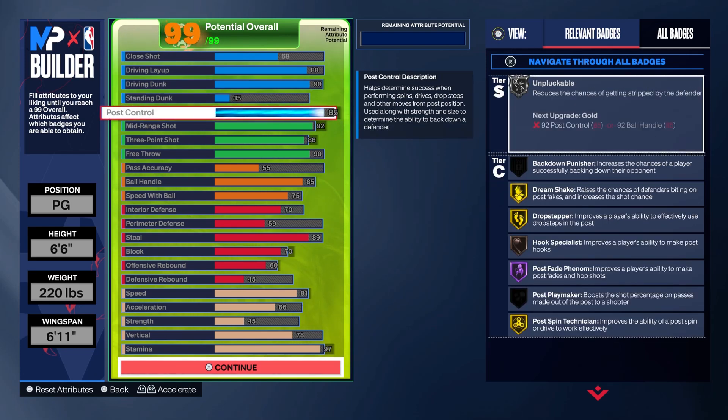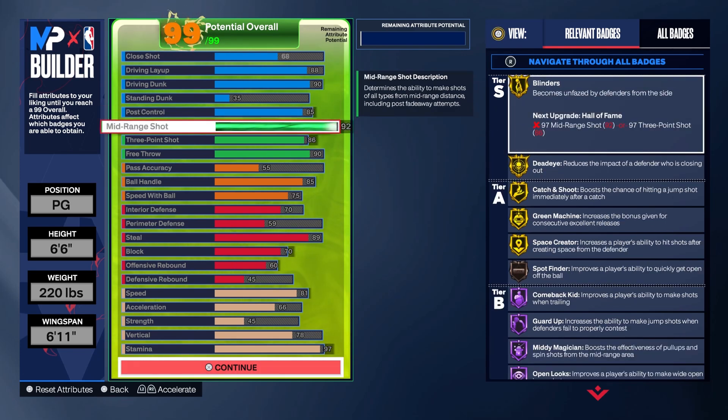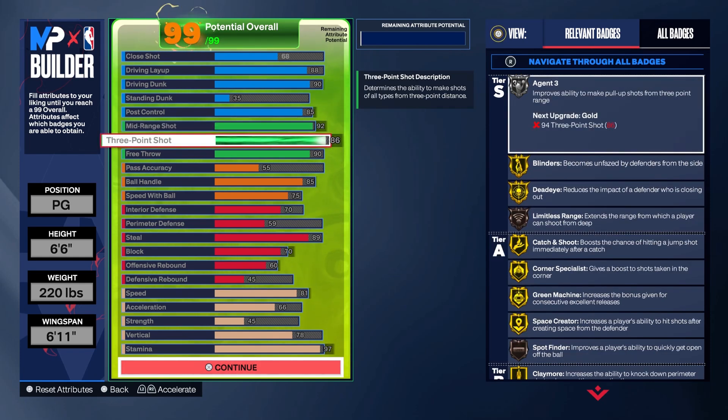I have an 88 level for LeBron Leo package and Flo Gamer Hall of Fame. I have a 90 driving dunk for precision dunker on gold. I have builds with a 96 driving dunk, but I feel like a 90 works the same. I want an 85 post control for the Hall of Fame post fade. Go 92 on the midrange for the Hall of Fame mid-range position.